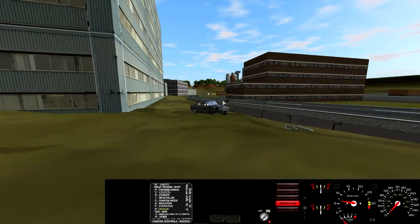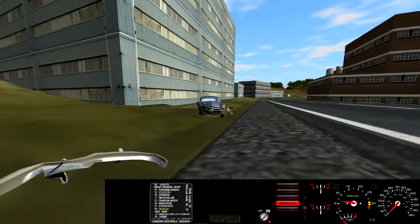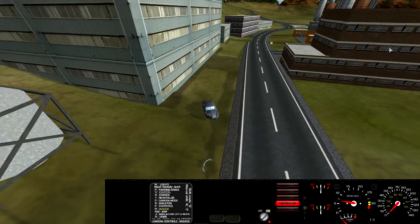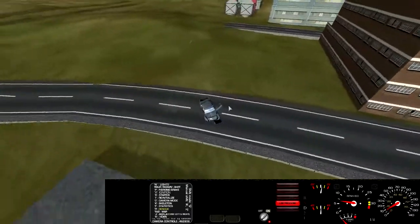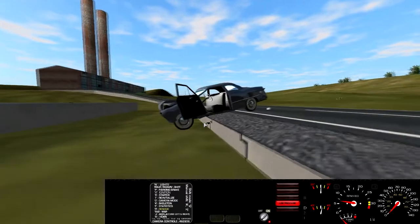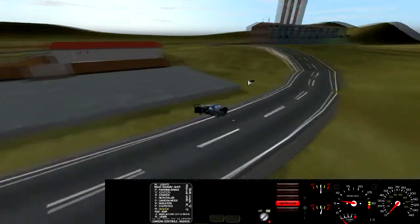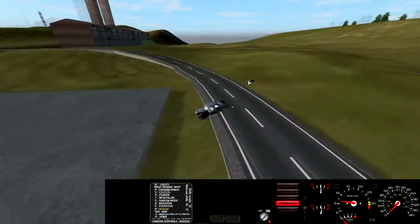If you get bored of driving around, this program is free — you can just download it. It comes with loads of skins and vehicles that you can control. You can drive around, fly around, and sail around. But if you get bored of destruction where you're actually controlling the vehicle, you can always do this, which more closely demonstrates the very, very cool soft physics engine they have created.